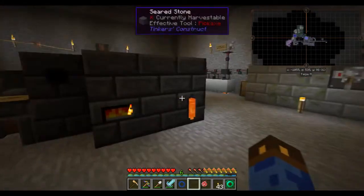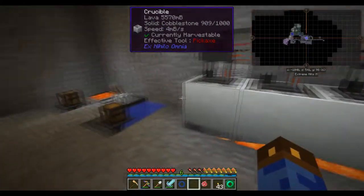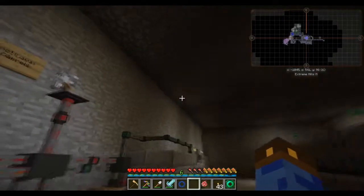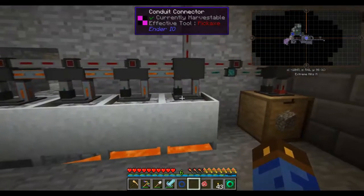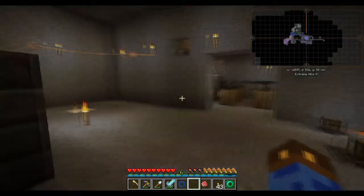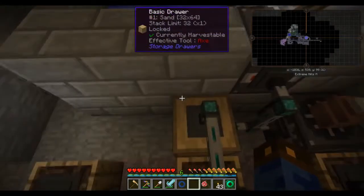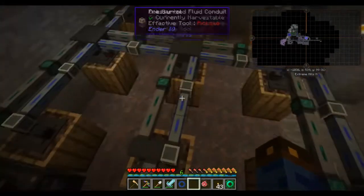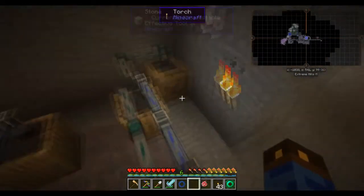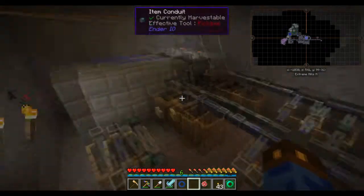Improved blast furnace. Smeltery. Another cobble gin — this one is also making lava. The lava is being used to produce obsidian and netherrack. Over here, automated soul sand production — the cobble gin gets crushed in the crusher into sand, then gets pumped into these barrels when they are full of witch water. A reservoir over here providing water to be turned into witch water, and a drawer over here collecting the soul sand. It's currently all turned off because the drawer is full, so there's no point having it running.